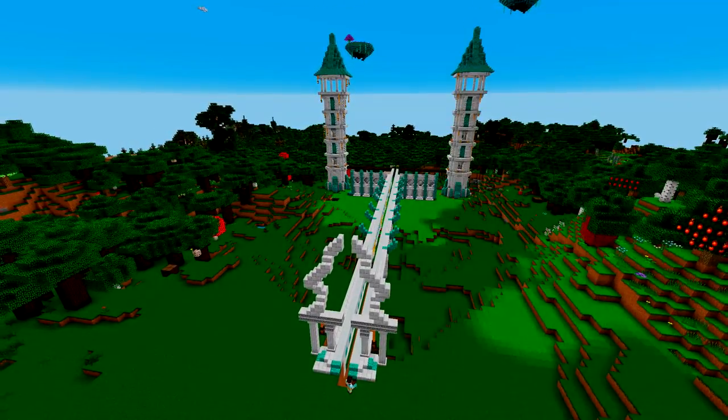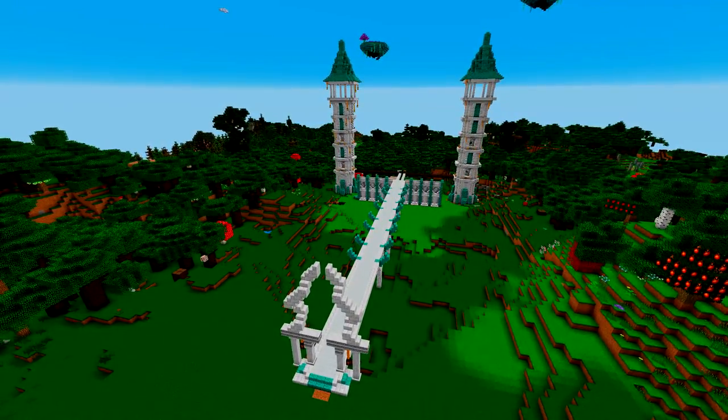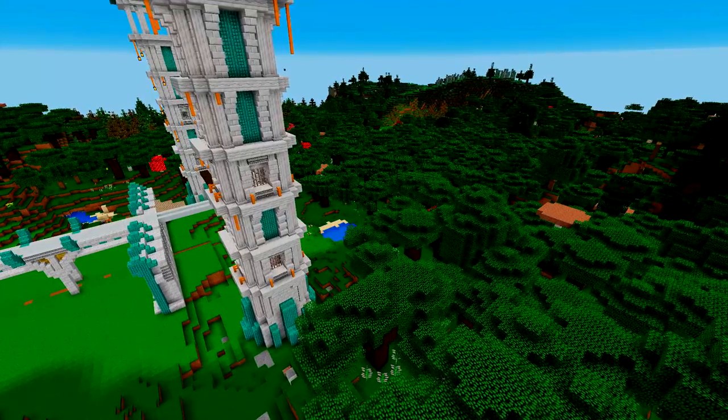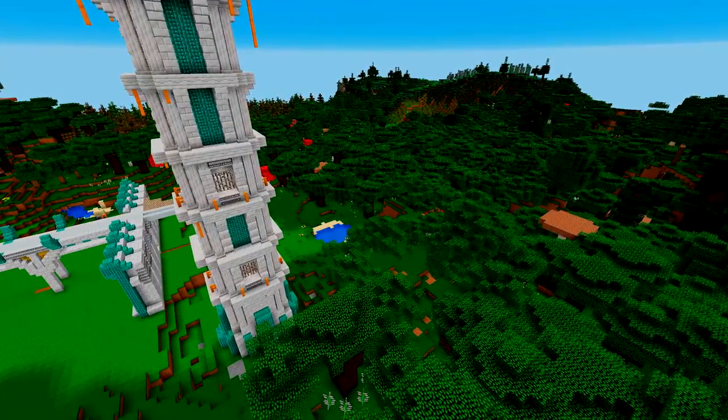To start off this build, we realized some of the multi-block structures we need have one block in the center, so you saw me there copying and pasting the whole thing and moving it just one block to the right, so we had a wider bridge and a bigger gap by one block between the two towers.